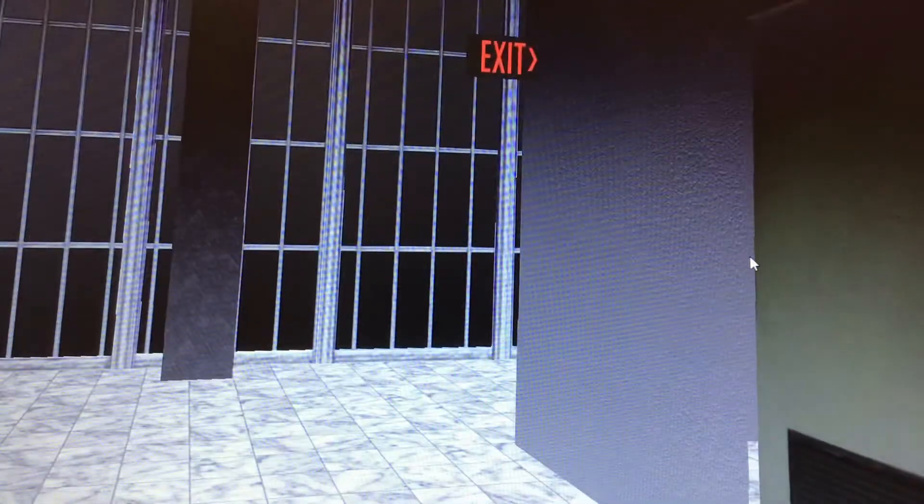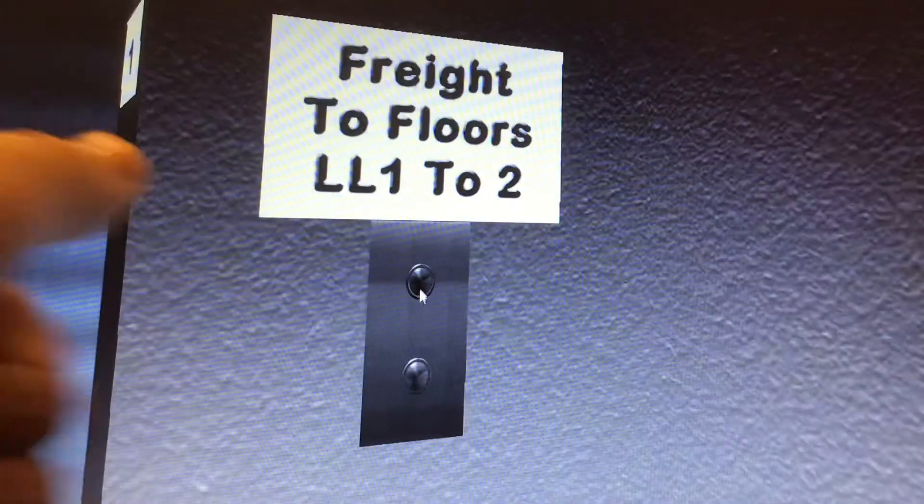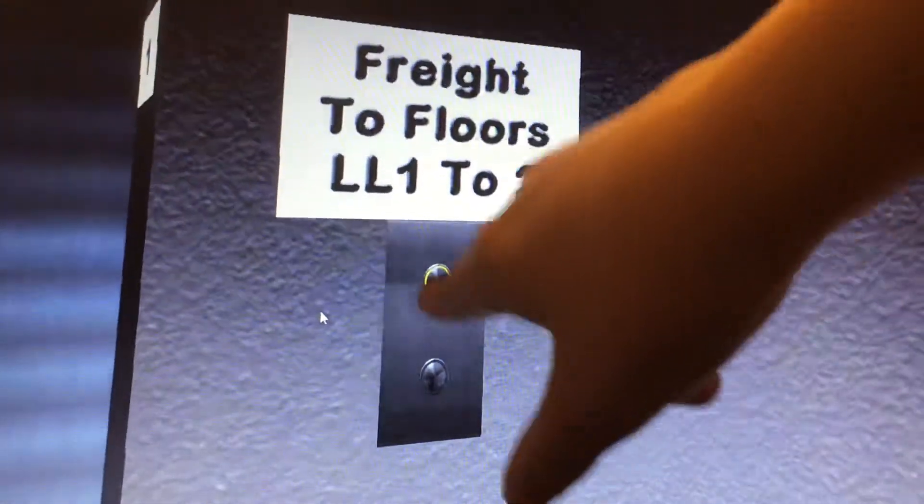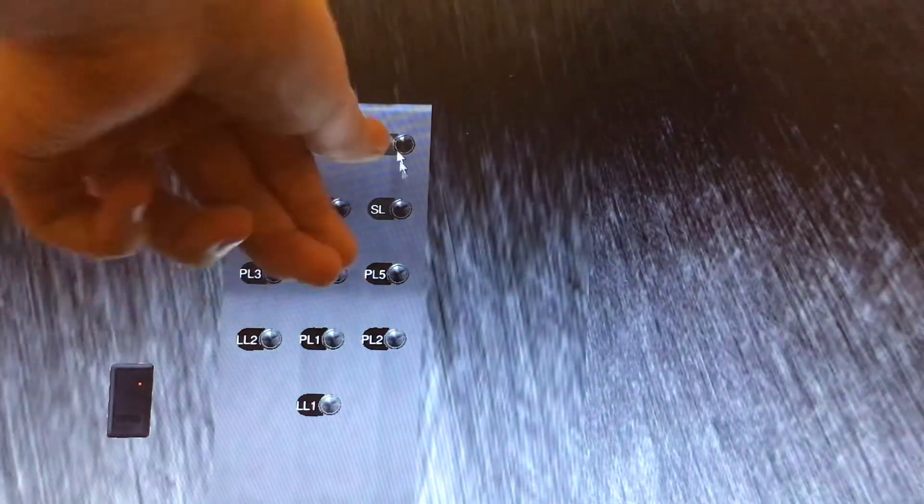Now I want to ride the service elevator and show you the second floor, which is a mechanical level. Okay, here's the service elevator — I can't believe I missed that. Let's take the freight elevator — it goes one, two. Here's the indicator up there. Let's go up to the second floor. Remember, the second floor of this building is a mechanical level. The lower levels also have some more machinery and equipment for the building itself.